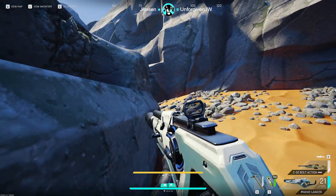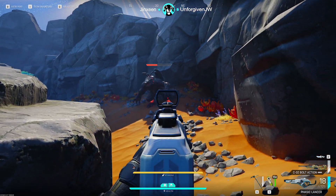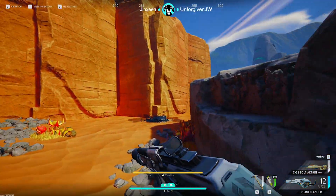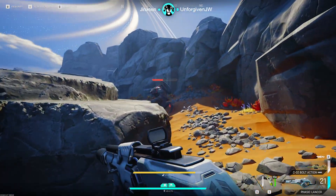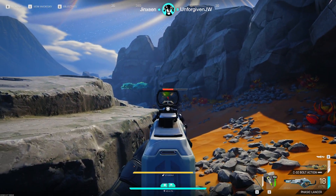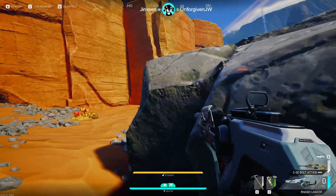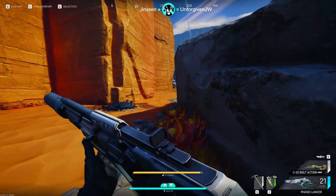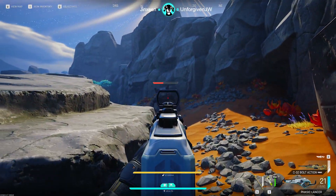Hey everyone, in today's video I'll show you the easiest way to solo kill a crusher in the Cycle Frontier full release. Crushers can drop crusher flesh and crusher hide, which are needed for late game quests and quarters upgrades, as well as a crusher head which can be sold for around 100k. Bringing a couple friends is going to make things a lot easier and faster, but sometimes the solo life is all we have.